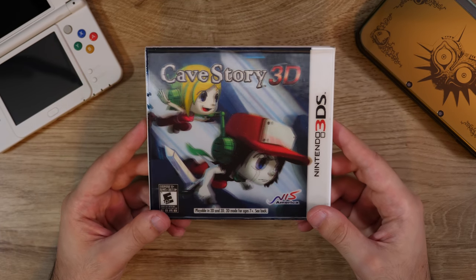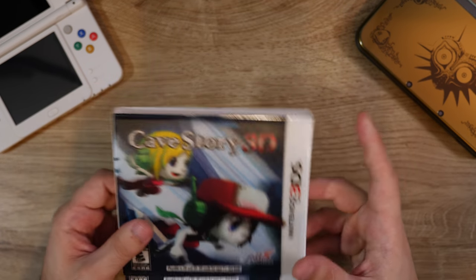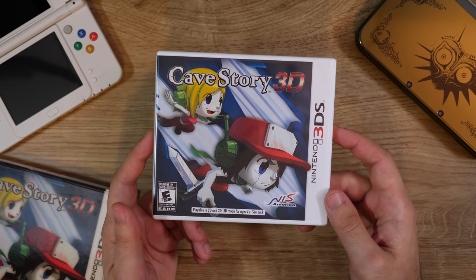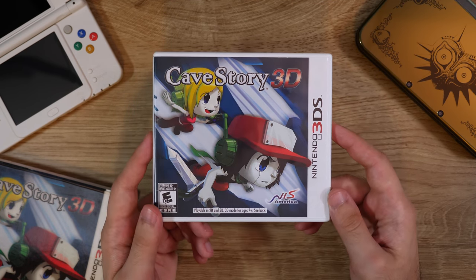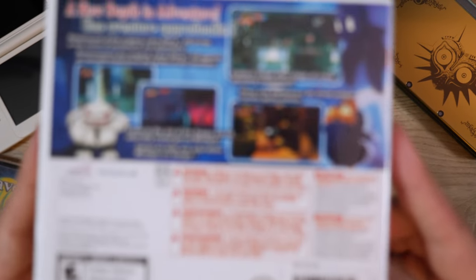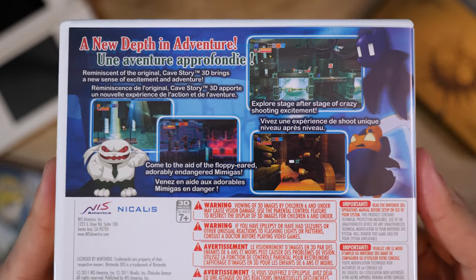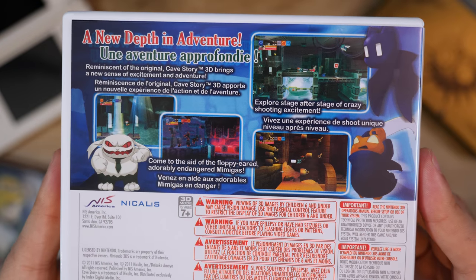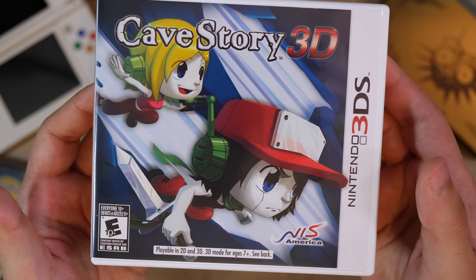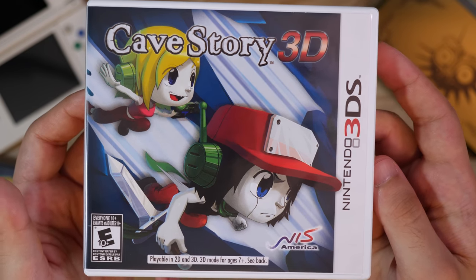Here's Cave Story 3D — it has kind of a lenticular cover. This is a 3D version of Cave Story, both stereoscopic 3D as well as updated 3D models rather than the 2D pixel art from the original game. Obviously your preference will vary — I prefer the 2D pixel art, but this doesn't look bad either. If you're a big fan of Cave Story, this is a cool new way to play it, and it's still really fun. Great Metroidvania.